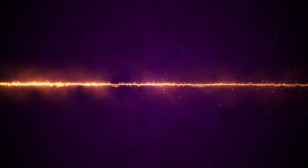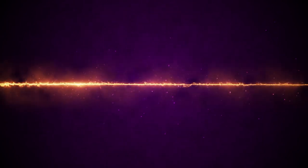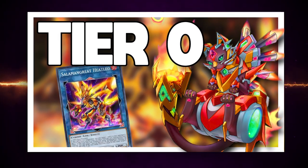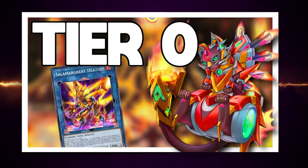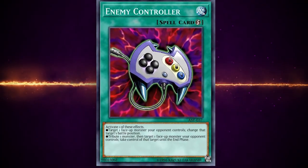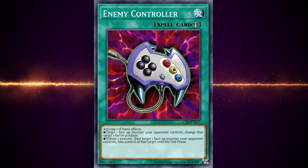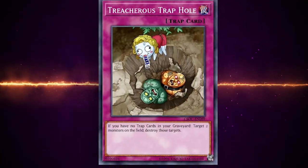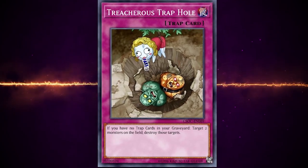As a Burning Abyss player, literally the worst thing that can happen to me is getting my Beatrice stolen by Enemy Controller. Typically, whatever deck is running it needs tribute fodder to utilize Enemy Controller's full potential, and the current tier-zero Salamangreat puts up fodder to use Enemy Controller's full potential for sure. A strong reminder as to why this card usually ends up limited to two before Konami adds other restrictions to those decks. Treacherous Trap Hole plays a part too, but it doesn't downplay Enemy Controller.